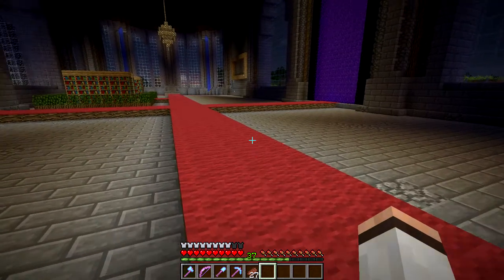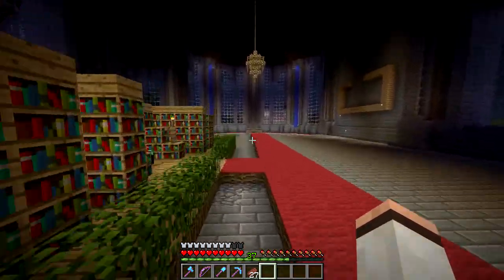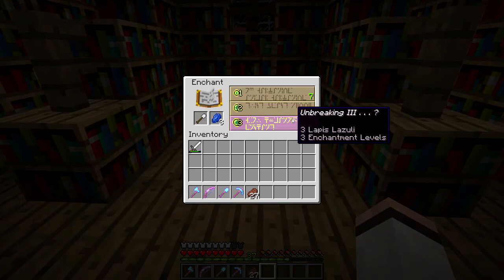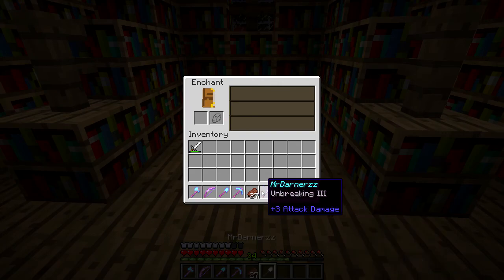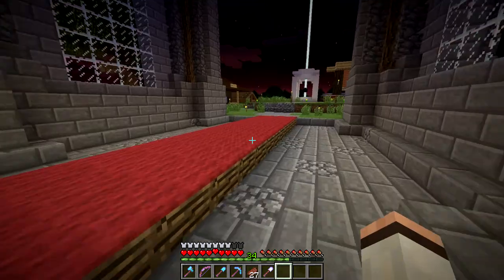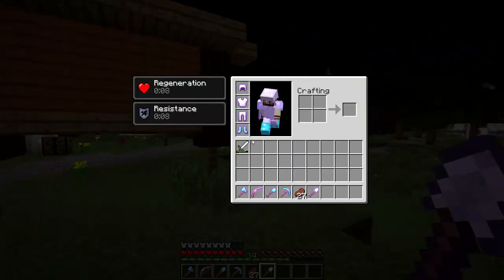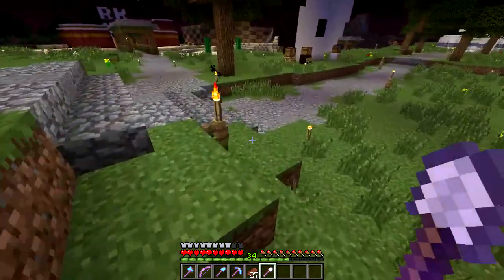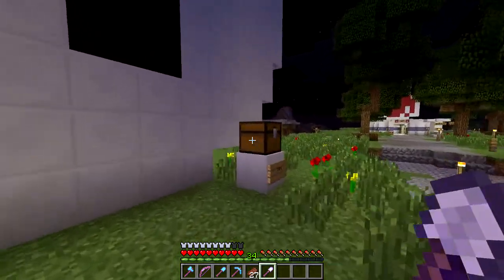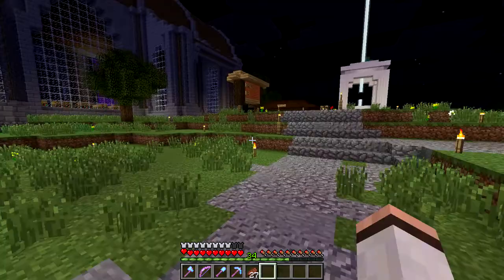I put three lapis in there just in case I had to enchant stuff, but I really should put more than just three. So I'll do the shovel for Mr. Darnas — it's a level 30 enchant, not the best but there you go. The iron shovel is done. I'll do the sword as well, I might repair it too. Here you go Mr. Darnas, come collect it.